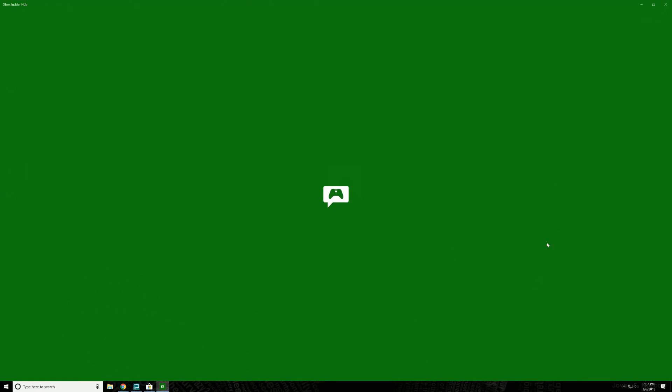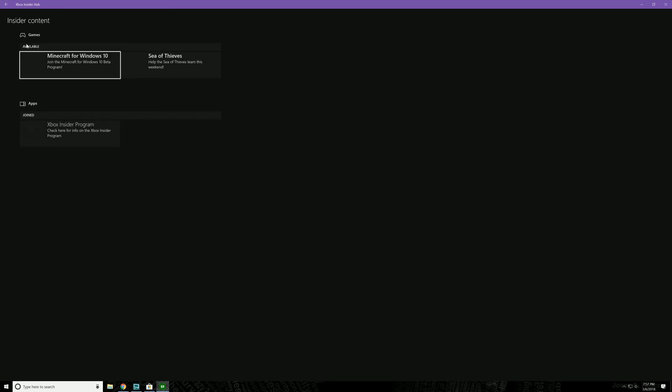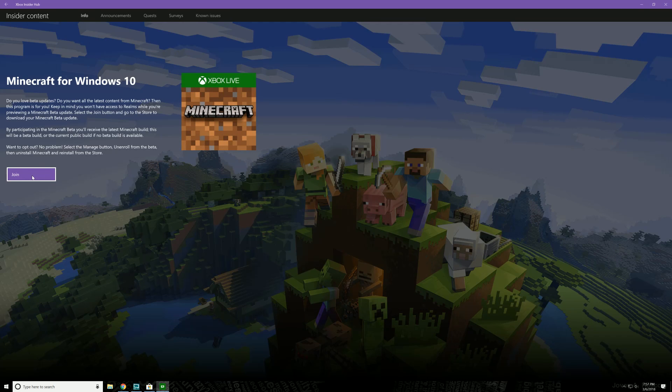And then this is going to pop up. Once that's all loaded — same thing as the Xbox — we're going to click on Insider Content. And then right here, Minecraft for Windows 10. Join the Minecraft for Windows 10 beta program — click on that. And then click on Join.